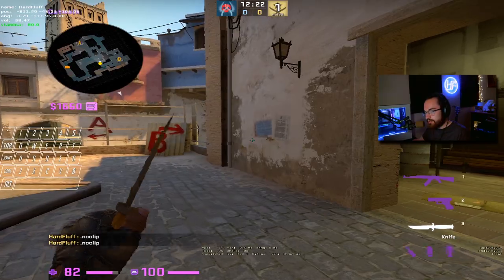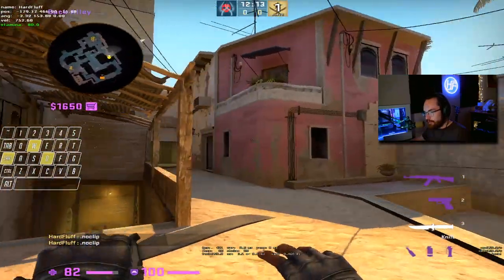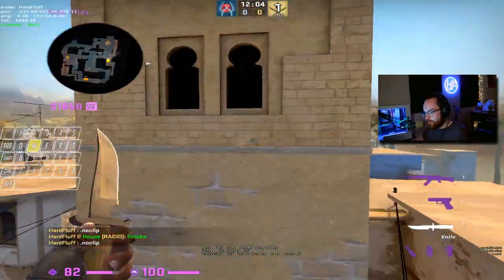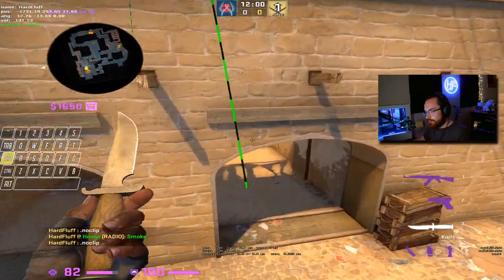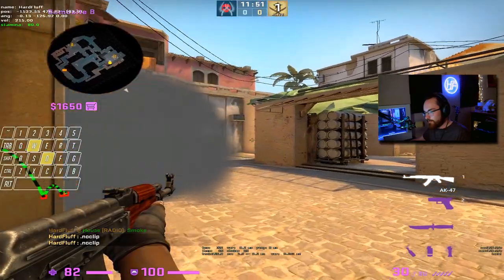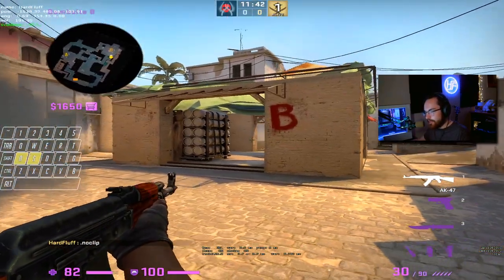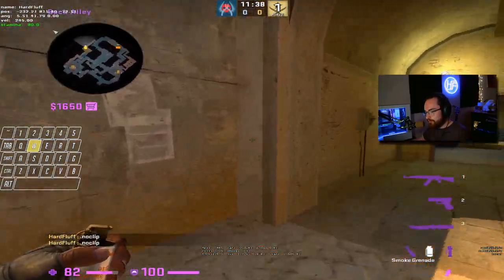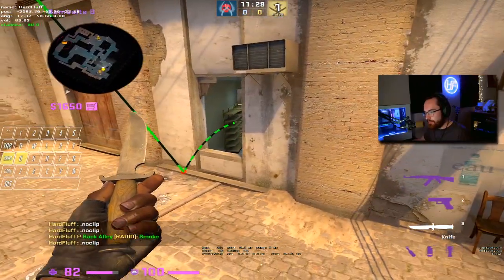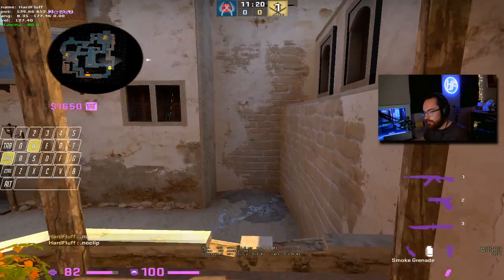The apps players have a couple of options. They can smoke get left, which allows the cat people to come up without worrying about anyone back site, though keep in mind players can sit in the smoke so it's not 100% clear. This smoke can be paired with a market window smoke — get into this corner, aim right there, jump throw — and that smokes off market window, helping funnel your cat players up to help clear site.